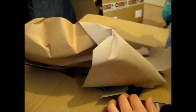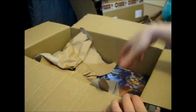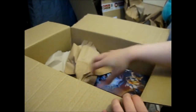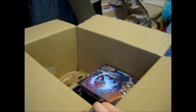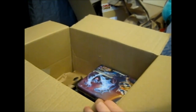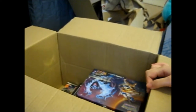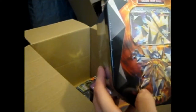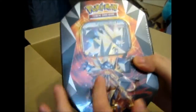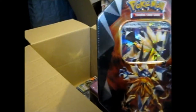And here we have some things that I was waiting for. So this was a heavy box. Inside we have the — he looks so cool. This is the Duskmane Necrozma, or as I like to say, the Solgaleo Possessed.